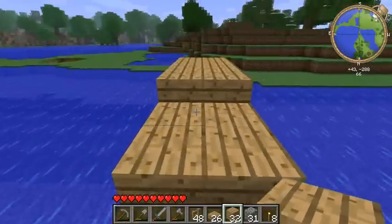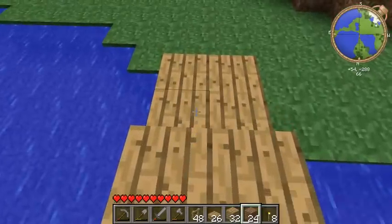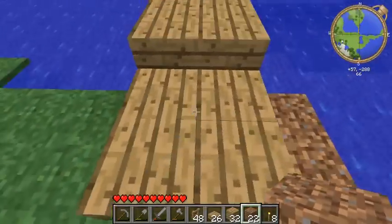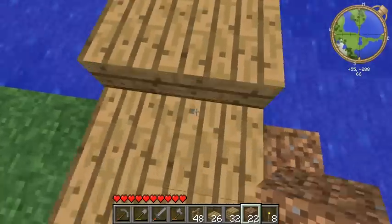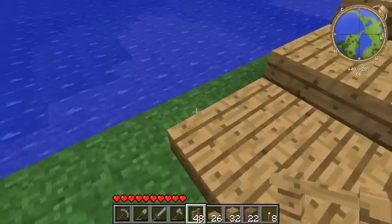It's not even here on this side. It's not really even over here, so I'm gonna make it a bit more even. Something like that. So now we need some fences so we don't fall off.